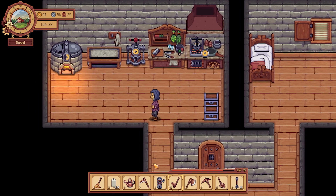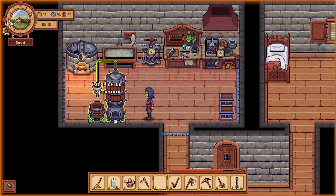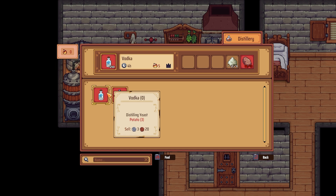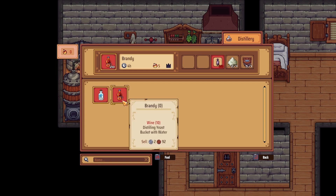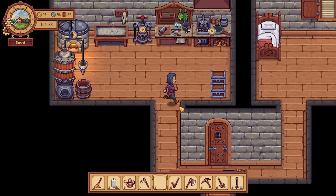Oh, I also forgot — we also have the distiller that we need to put out. Let's see how that works, this is really big. We need distilling yeast, we need wine, we need potatoes for vodka. How much is vodka going for? 320. So let's try to get some potatoes if possible.